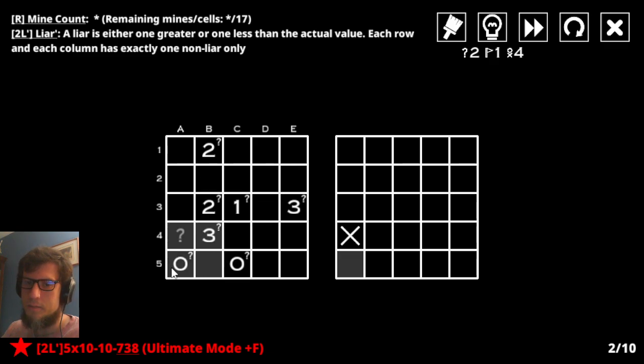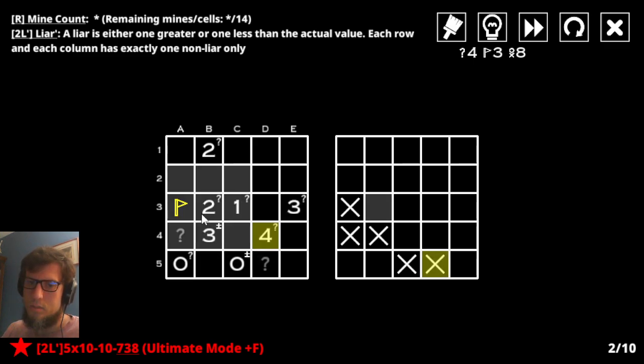If this guy's honest, it would force that guy to be honest, so you are not honest, you are lying. This three — obviously only one of these two can be, so it's lying. Furthermore, this is a mine, and one of these two is a mine, so that means neither of those can be. Now, as you're telling me, if this guy's honest, it would force that guy to be honest, because this would be not a mine, so that can't be honest.